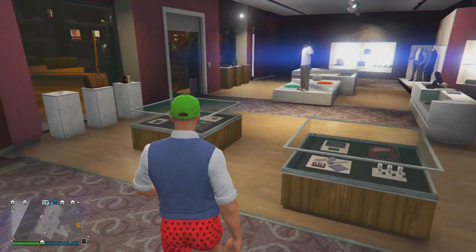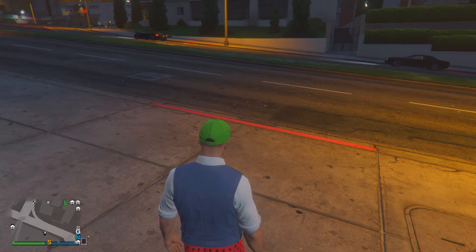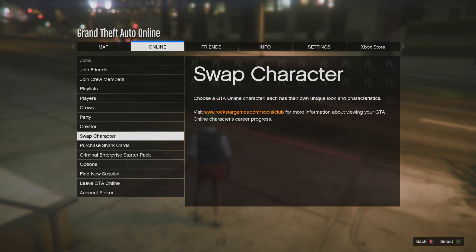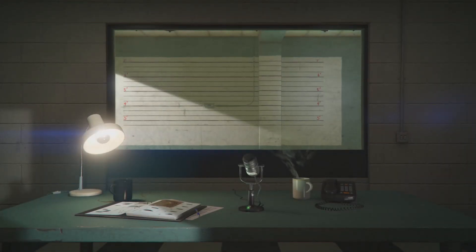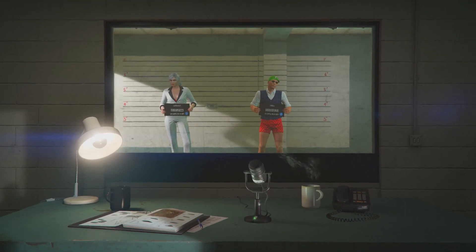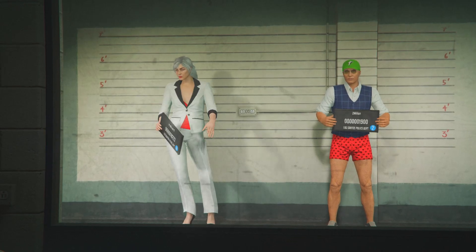After you have saved all your components for the joggers on your male character, this next step is very important. You want to swap back to your female character first. This will ensure that your glitch works 100%, because sometimes if you do not follow this step the glitch won't work. So in the character selection, select your female character and load into an online lobby.